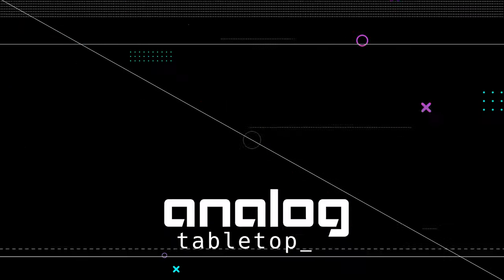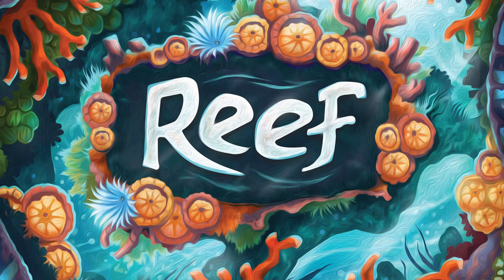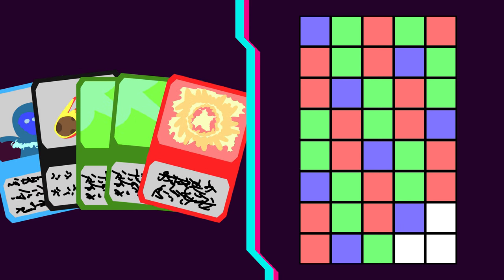Welcome to Analog Tabletop's How to Play Overview, where I give stats by a game and see how it plays in a reasonable amount of time. Mechanics include hand management and pattern building.